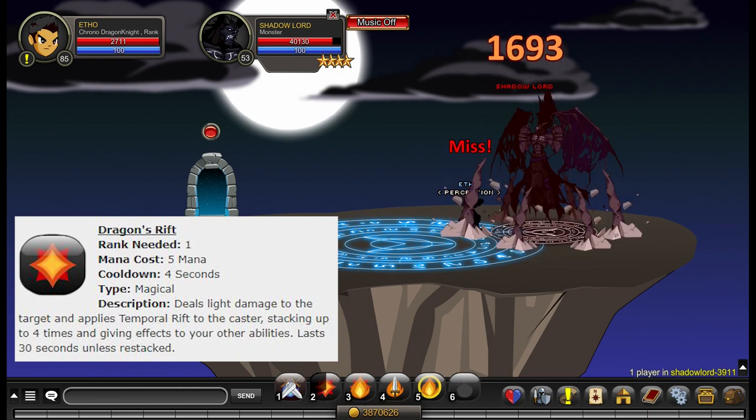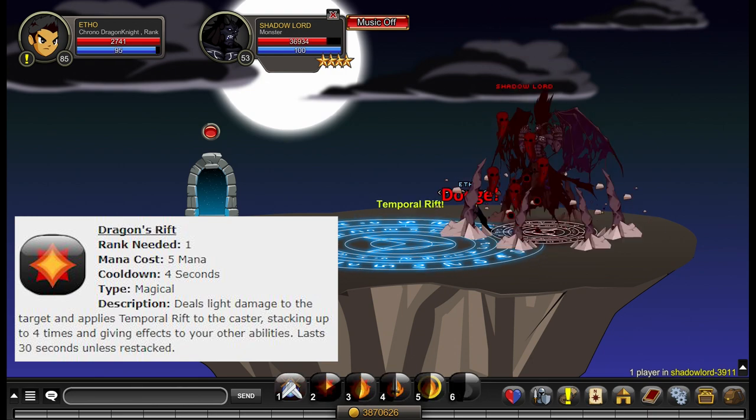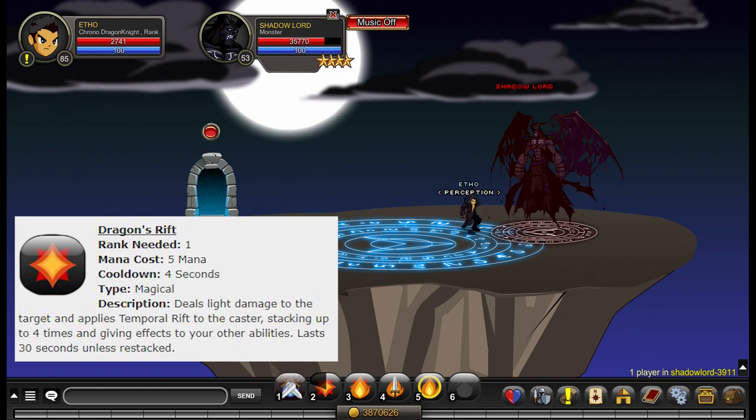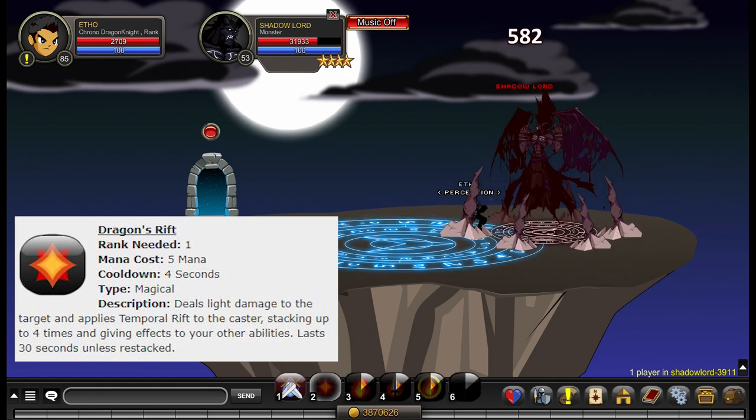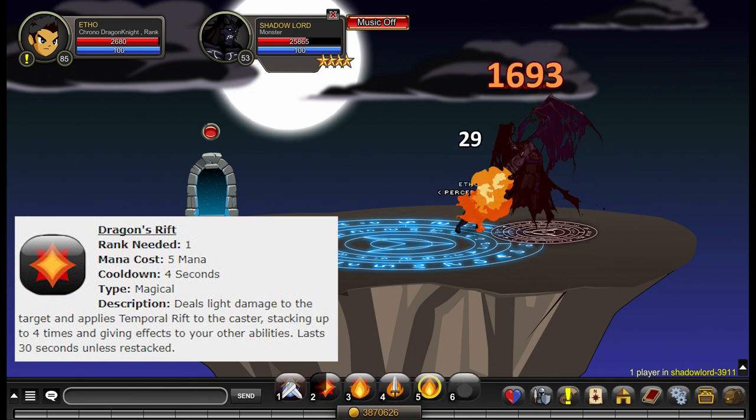Ability number two is called Dragon's Rift. This consumes five mana, has a four second cooldown, deals light damage to the target, and applies Temporal Rift to the caster stacking up to four times, giving effects to your other abilities. Lasts 30 seconds unless restacked.